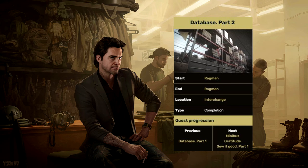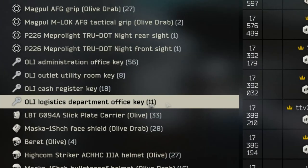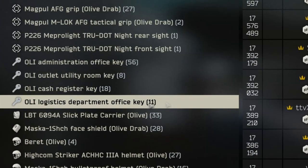Before starting the quest, you will need the OLLI Logistics Department Office Key. Be sure to get the correct key as there are other similar keys such as OLLI Administration Office and also OLLI Cash Register Key.